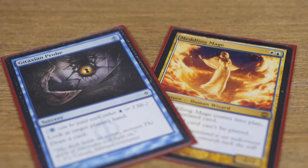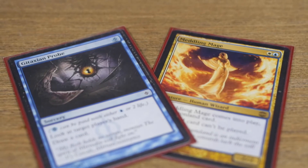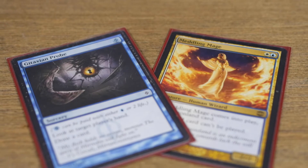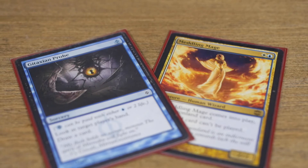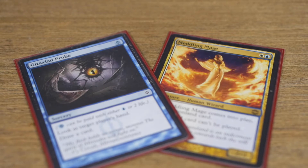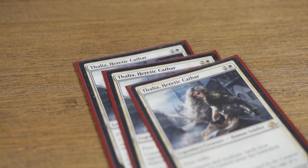Up next we have yet another combo that helps protect your creatures. Gitaxian Probe allows you to dig further in your deck while getting much needed information from your opponent, and from that information you can do what you need to do with Meddling Mage. Meddling Mage has become a boon when it comes to protecting my other important creatures against an Abrupt Decay or a miracle Terminus.